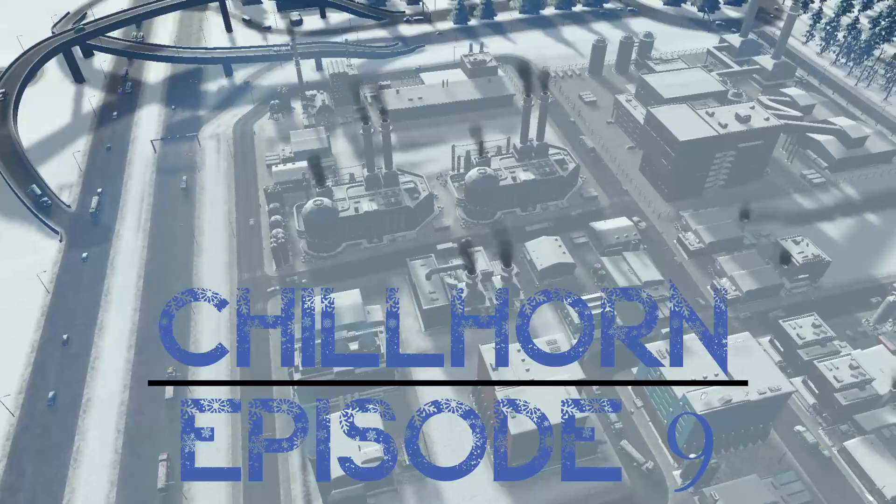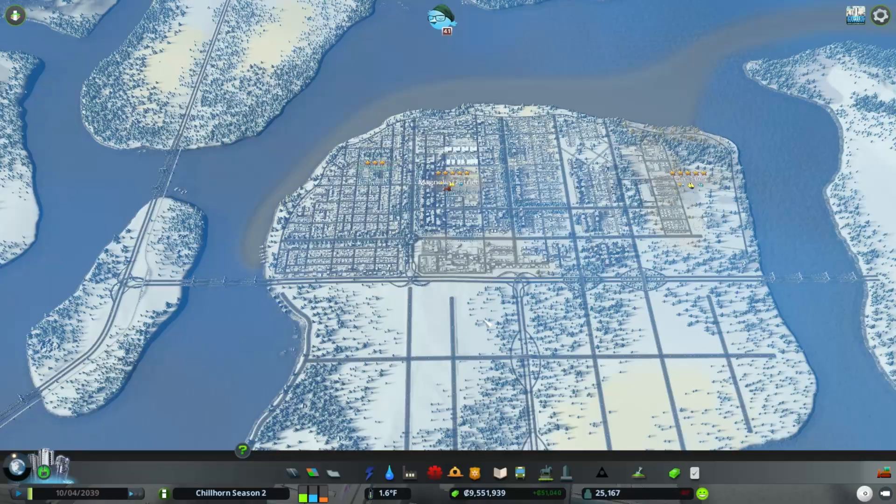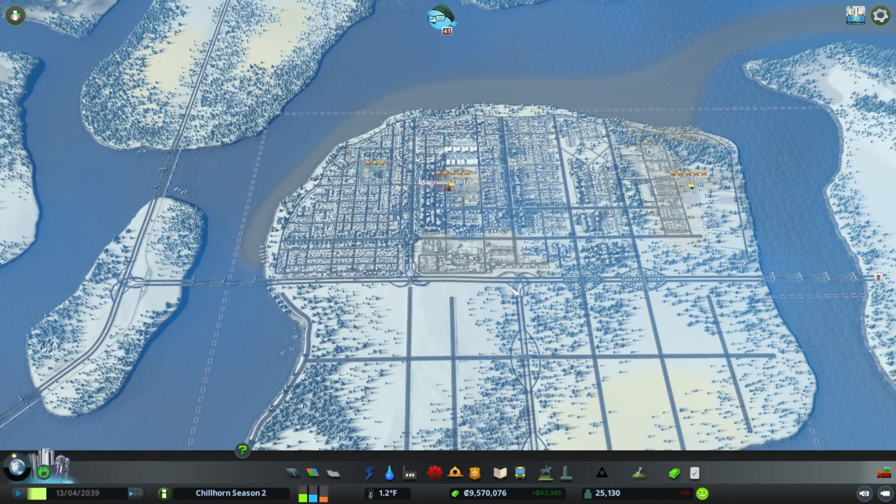Hello City Skylines fans, I am SoxwayUp and welcome back to another episode of Chillhorn Season 2. I believe we're on episode number 9 — it's moving along fast. I'm going to start out this episode by roadmapping what we're going to do in the next upcoming episodes. I have a lot of things I want to get off my chest and talk about, and then we'll go over our basic needs and get into today's build.